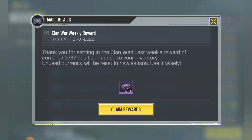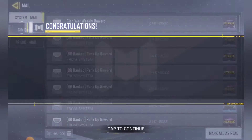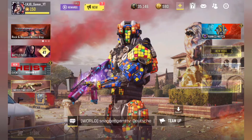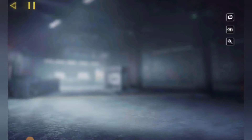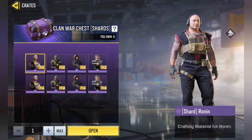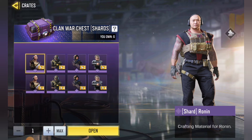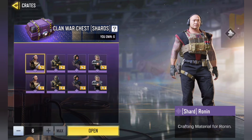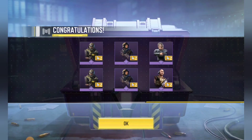So let's see — I've got six of these boxes. Let's pop into the inventory and see what we've got. I own six, so let's go up to six with this. Yes, I've got six of them now.